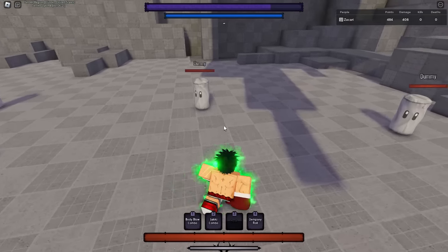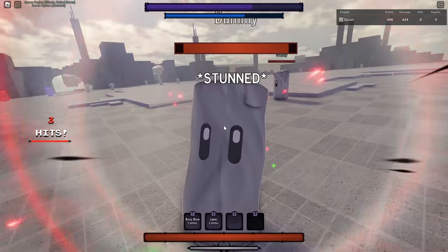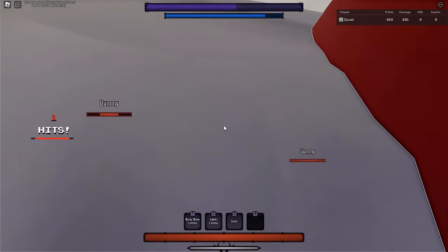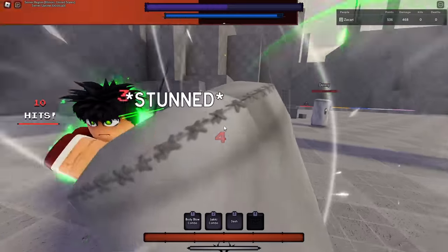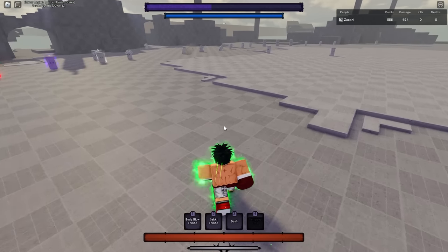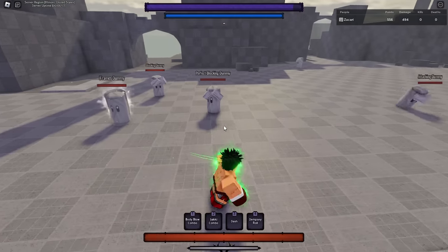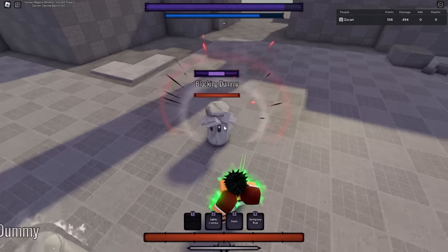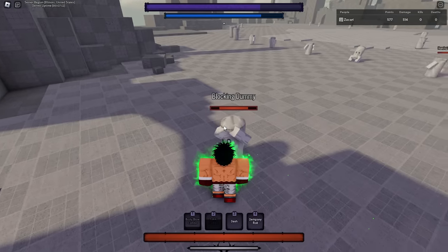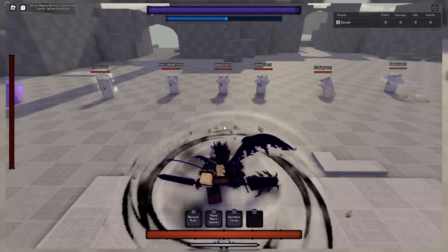The last skill is the ultimate - Dempsey Roll. Be careful, this has a lot of wind up. He basically keeps punching his enemy over and over. IPO's got those gunshot punches - there are literally gunshot sounds every time he punches something, that stuff is crazy. As for which skills guard break in awakening - wow, that one doesn't guard break. Sake Combo does guard break, and Dempsey Roll does guard break as well.